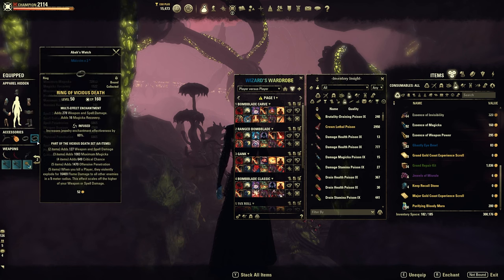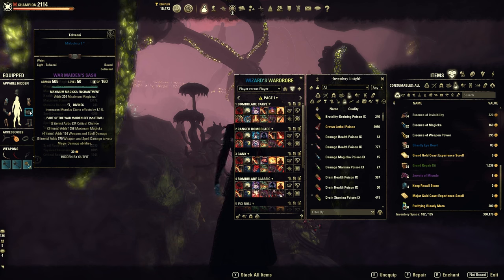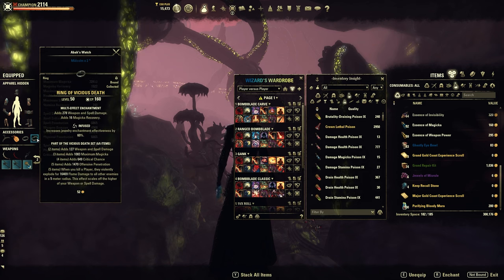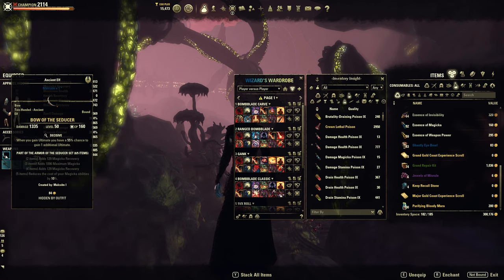Vicious Death you obviously want for the chain reaction. War Maiden is an optional set here — it's a placeholder, it can also be different things. Mechanical Acuity is a good alternative, but I'll go more over that when I get to the skills because it ties into that as well. For the traits I've gone with full Divines — I'm just pushing damage on this build because you're not really intending to tank anything at all. The traits on the jewelry are Infused, and the traits on the weapon are Nirnhoned and Precise on the front bar, and on the back bar the Seducer bow has Decisive.